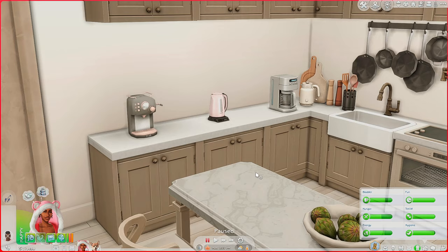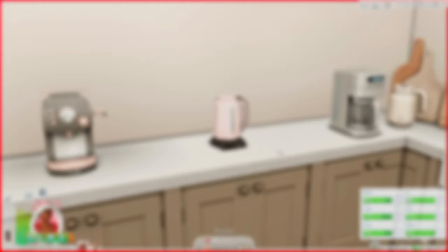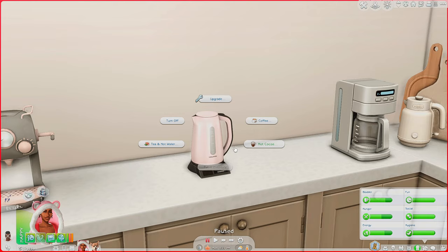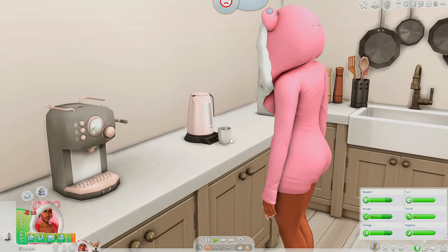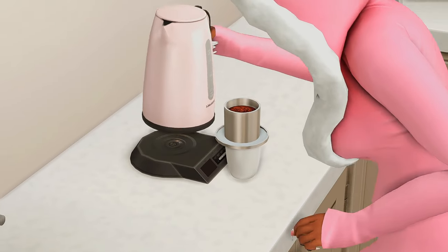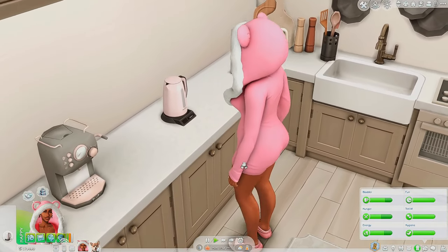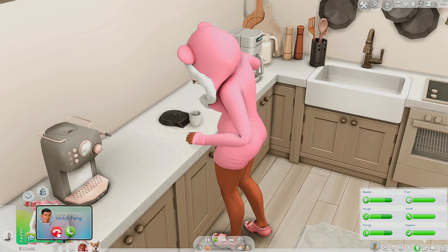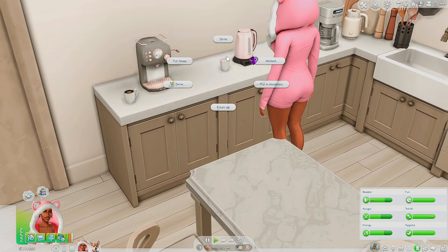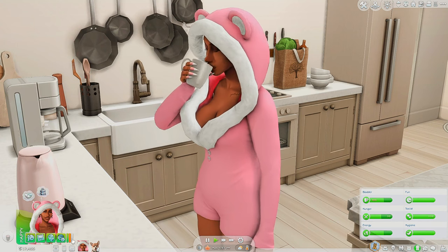Now we're on to the kitchen and goods section. The first mod is the Functional Electric Kettle made by Sonic and Servinga — you can make tea, coffee, or hot cocoa. She gets a little cup and you have to boil the water first. Look at her actually putting the coffee in — that looks so realistic. If you do not put marshmallows with your hot cocoa, what are you doing? She takes out the powder and there are the marshmallows. She gets a buff that says 'Toasty sweet pillows of sugary goodness.'